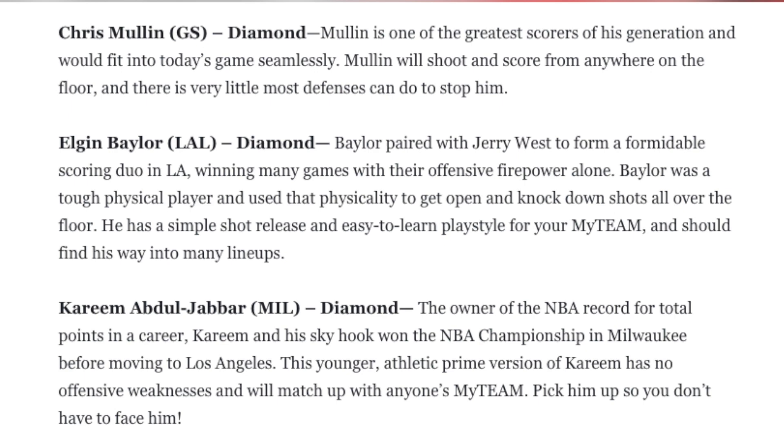Next up we've got Elgin Baylor. This is another card I'm really excited for. It says he has a simple shot release, which he doesn't — it's not terrible, but it's not simple by any means. Elgin Baylor is going to be a jack-of-all-trades player. He's going to be probably up there with the top cards in the game in total stats. He's going to be able to do everything on both ends of the floor. His dunk animations and shot animation mean that he's not going to be an elite player in the game, just like his Pink Diamond last year wasn't an elite card. His Sapphire was insane for me at the start of the year, but that was before the real power creep where every player just became like hidden Pink Diamonds. Elgin Baylor will be an okay card — probably around the 100K mark. It will be the cheapest of these diamonds and not a bad card by any means.